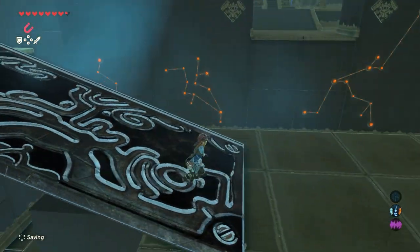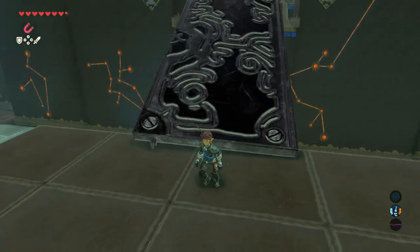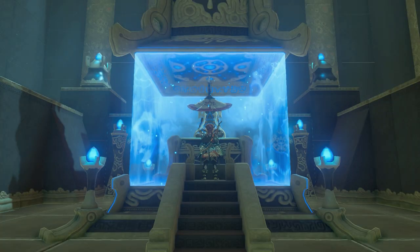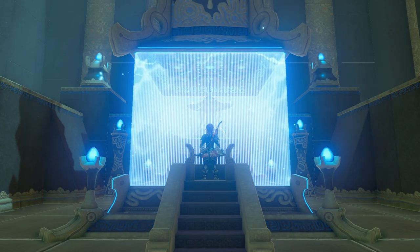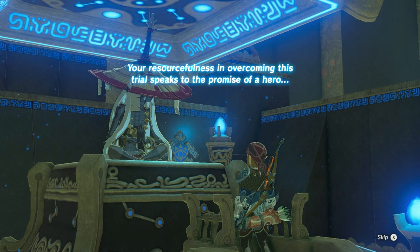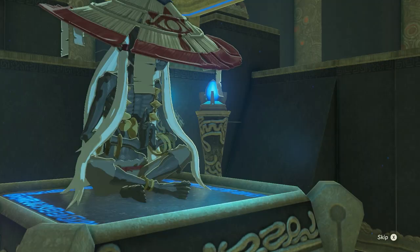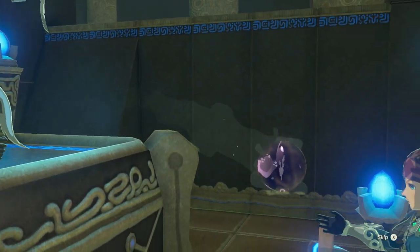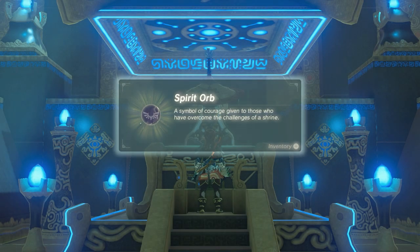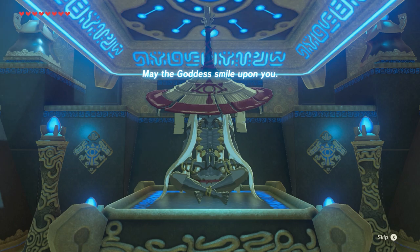Now go back and for the very last time use the door to create a bridge between this platform and the platform of the monk. Pretty easy — just walk towards the monk. 'Your resourcefulness and overcoming this trial speaks to the promise of a hero. In the name of goddess Hylia, I bestow upon you this spirit orb.' Spirit orb: a symbol of courage given to those who have overcome the challenges of a shrine. May the goddess smile upon you.